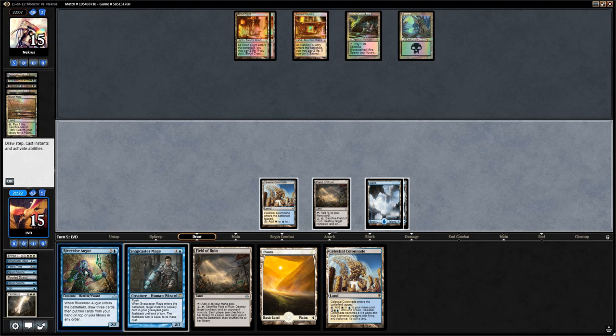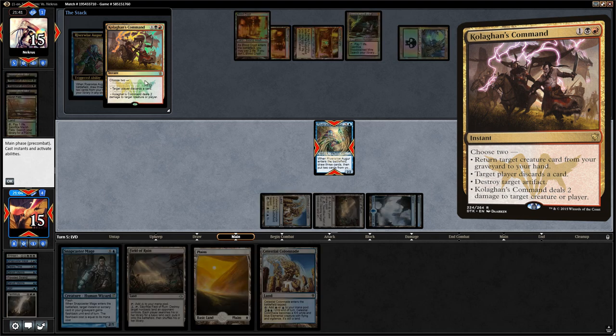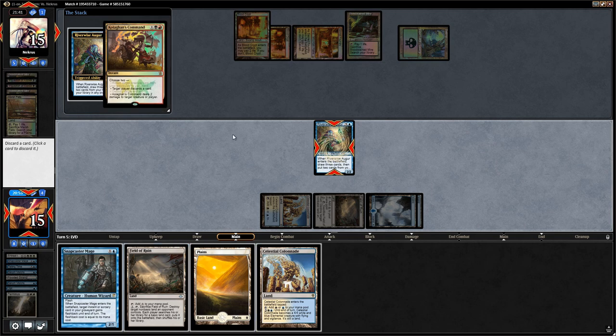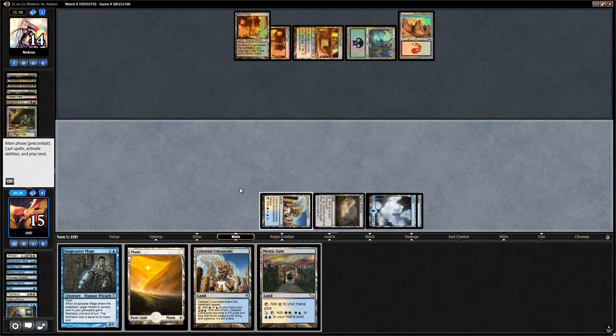We drew a Colonnade. I think it's fine to just play the Augur here. The opponent responds with Kolaghan's Command, forcing us to discard. We'll discard the Field of Ruin. Then we can see another Terminus on top with Augur — let's put Terminus on top and put an Island above it, since we might not want to draw the Terminus right away. Play Colonnade and say go.